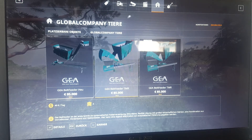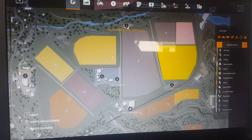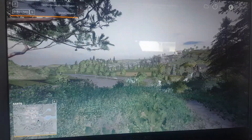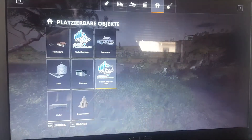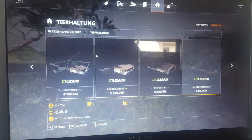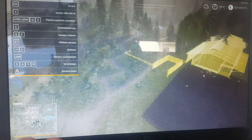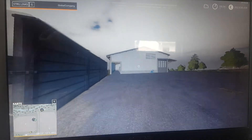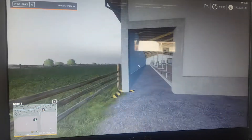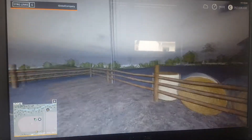First of all we are going to see which fields we own so we can place it — fields 7 and 8. So we are going to go into the shop. But first we're going to have to place this stall. We have placed our stall here. Now we want to place the belt feeder, so we might have to open the gates here.